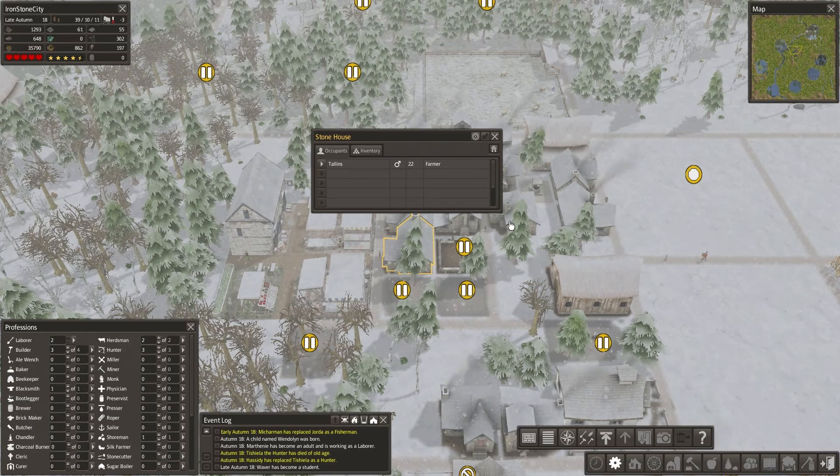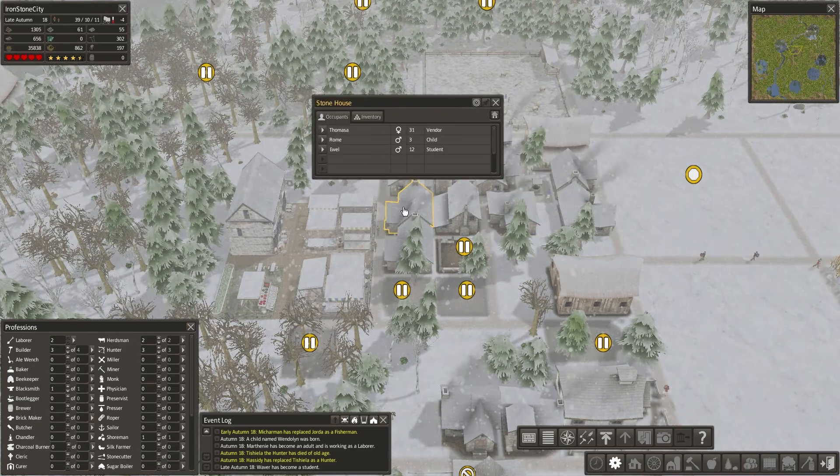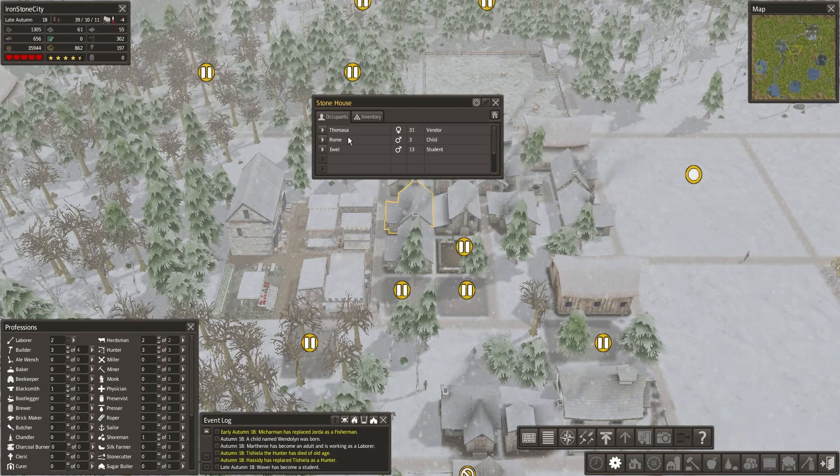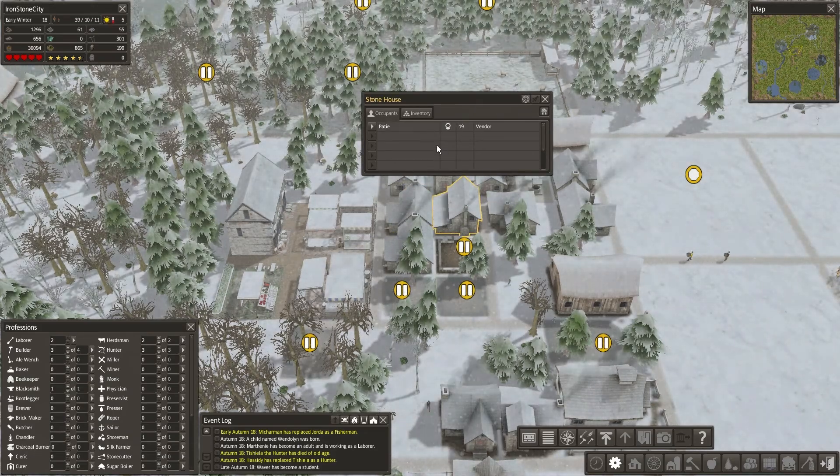How useful are turtles? We can make turtle soup. It would be mean, though. And we don't need it - we have so much food. It's incredible.